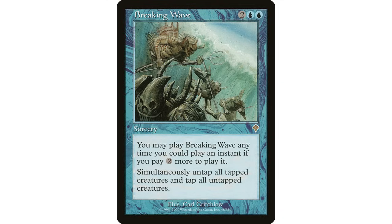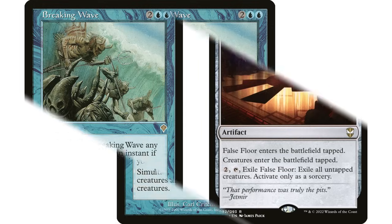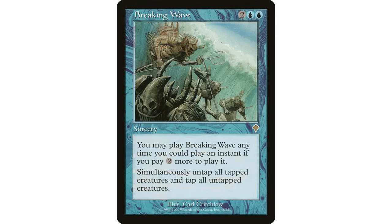Simultaneously untap all tapped creatures and tap all untapped creatures. I have it in my Abishan deck, but if you're doing a tapping or untapping theme - either one - both scenarios work with this card. I like the combo with Forsaken Wastes - not much of a combo, but a neat interaction: with Forsaken Wastes in play, creatures enter tapped, while Breaking Wave swaps my creatures untapped and taps my opponents' creatures, which Forsaken Wastes then exiles.